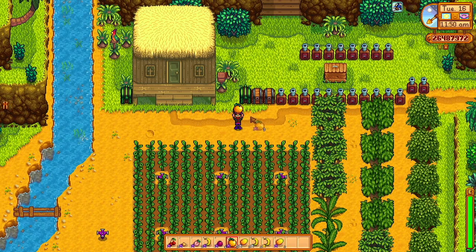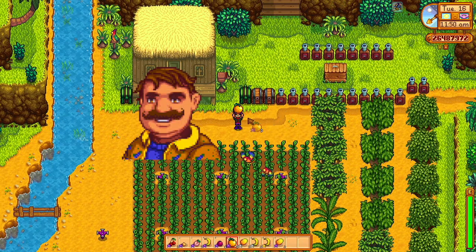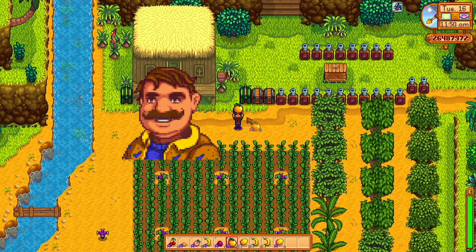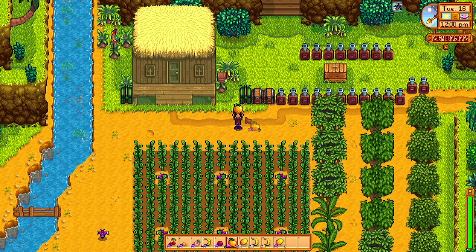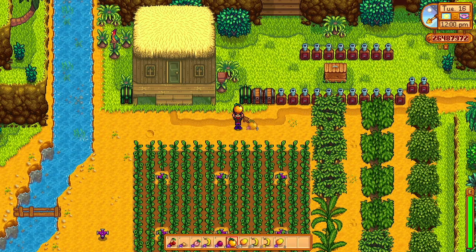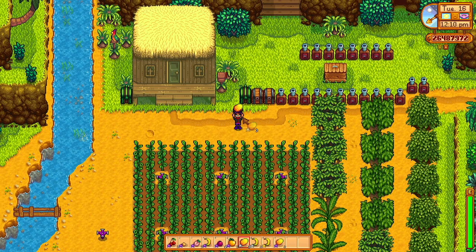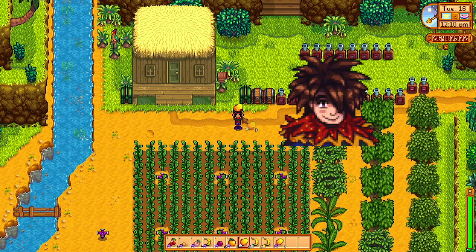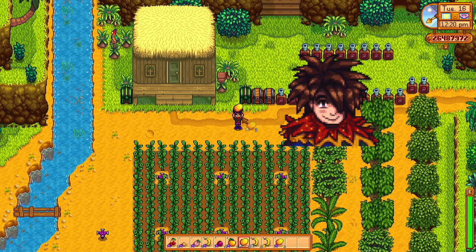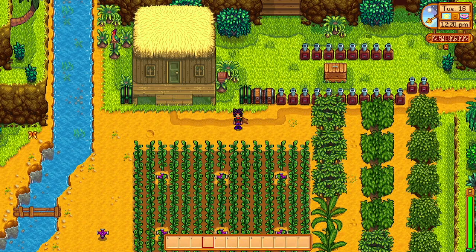Oranges are a love gift of Gus's, so if you're trying to become friends with Gus — which I highly recommend, I like Gus a lot — he's the manager at the Star Drop Saloon, give him oranges, he loves them very much. Mangoes I think are a love gift, or at least a liked gift, of Leo. He's the kid you'll meet on Ginger Island if you haven't gotten there yet.